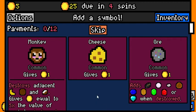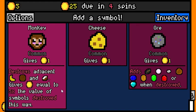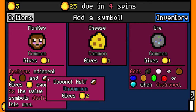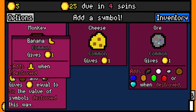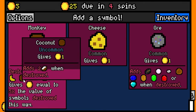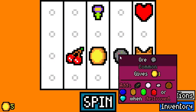What do we want here? There's a bunch of different things. The monkey will give you one gold but it will destroy adjacent bananas, coconuts, and coconut halves, giving gold equal to five times the value of the symbols destroyed — so like 10 for the coconut half, five for the coconut, five for the banana. Also when the banana is destroyed it adds a banana peel, and when the coconut is destroyed it adds two coconut halves. We're going to add the ore for now — ore just gives you one, but if it's destroyed it'll add one of those random gems.